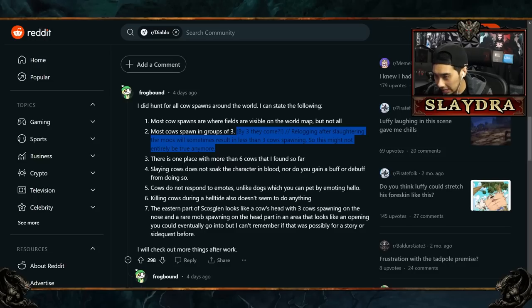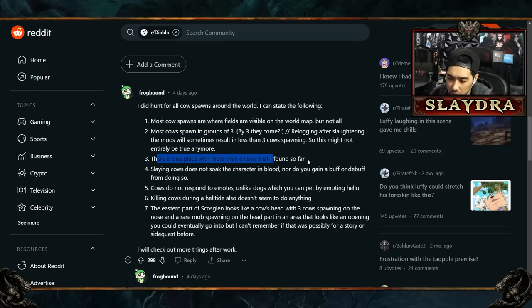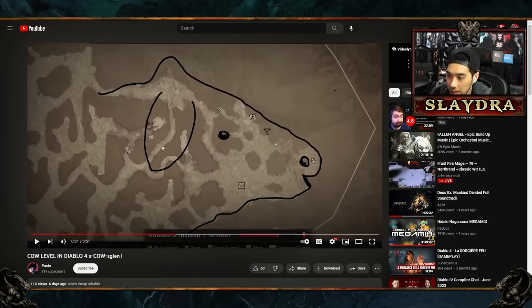Here are some things that don't work, so don't try them: there's only one place in the game with more than six cows, found by a player called Frogbound. Slaying cows does not soak your character in blood, so you can't become worthy that way. Cows don't respond to emotes. Some people thought you needed to drag cows or monsters to a certain area. There's also a map location that looks like a cow's head, which some people think is the area we need to access.